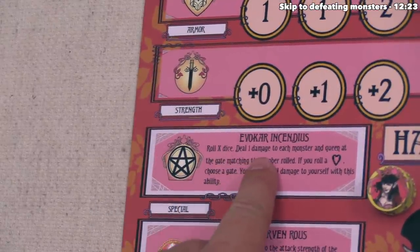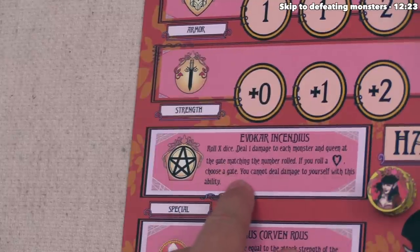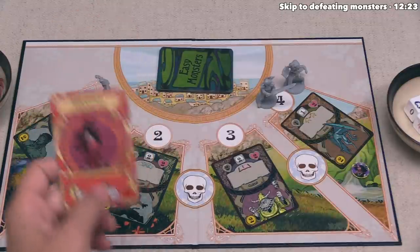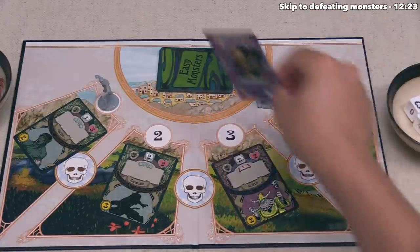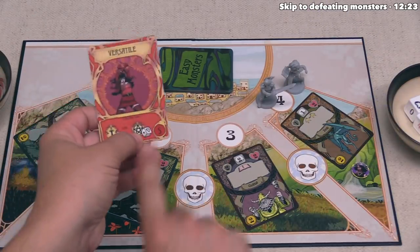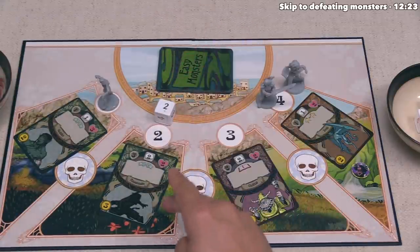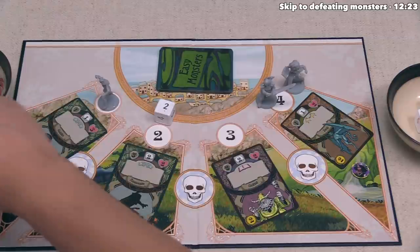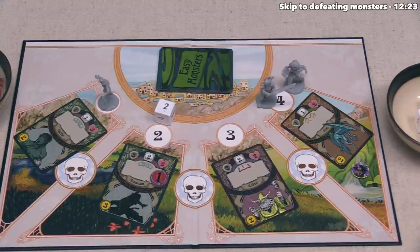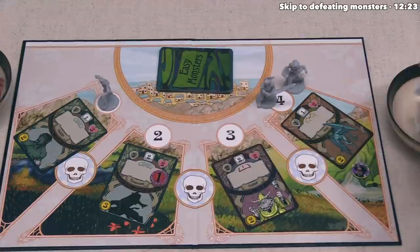Hana's special is called 'Envokar Incendious.' It lets us roll X dice, where X equals the number of dice shown on the action — this shows one, so we roll one die. We then deal one damage to each monster and queen at the gate matching the number rolled, and if we roll the Rat Queen side, we get to choose the gate. This ability never damages Hana. We roll and hit gate number two. Every monster at that gate takes one damage — we place a wound token on the assassin, which has 2 health and now has 1 wound.